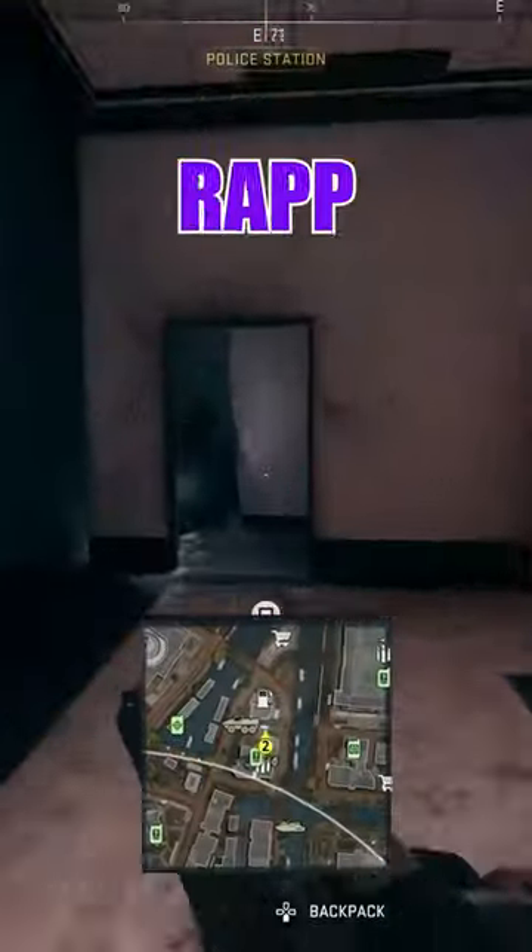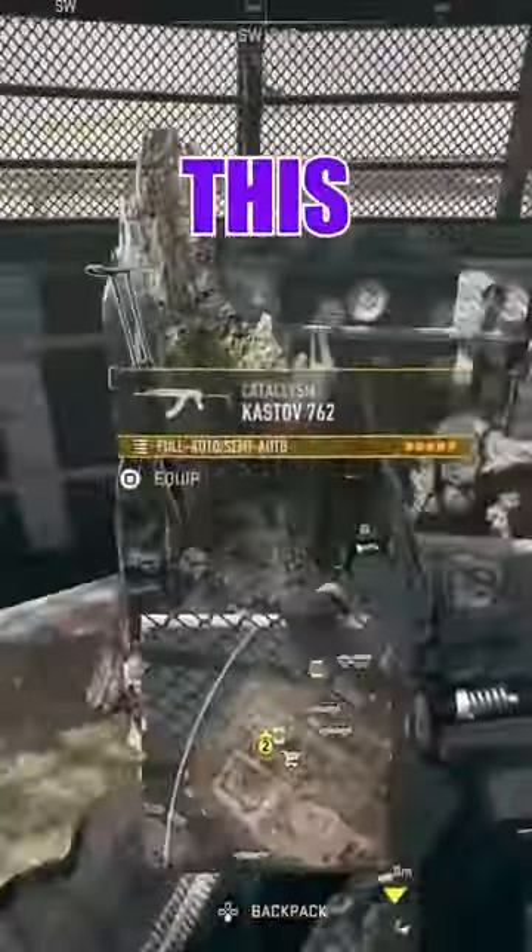The Sticker Attack Tac 56 is found on this painting in the gallery. The Sweet Ink Wrap is found in the police station on the main floor. In the zoo, you'll find the Cataclysm Castoff 762 in this cage.